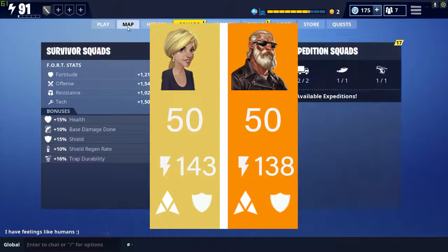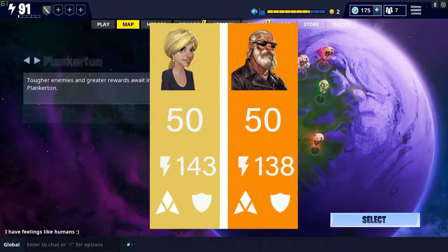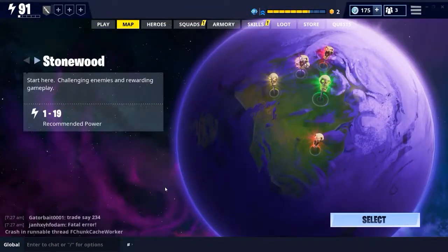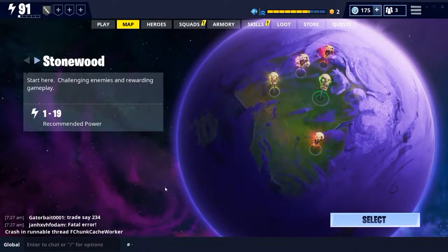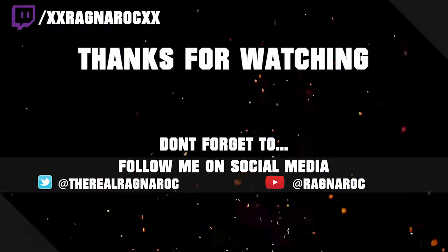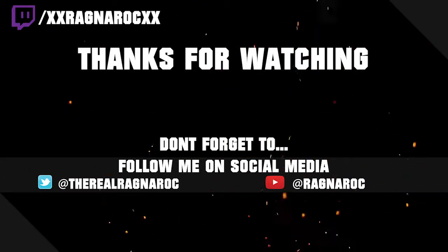If you're starting out in the game, make sure you pick these survivors up because they'll give you a nice power boost. They're only slightly more powerful than legendaries, but they will help you fill out your survivor squads quickly and basically boost you up into Canny and Twine, which are actually the fun zones. Stonewood and Plankerton, in my opinion, are quite boring. Anyway, thank you all for watching - that'll be it for me and I'll see you next time. Bye!